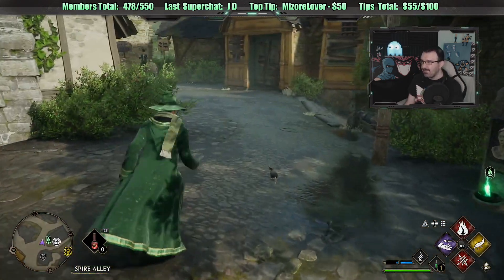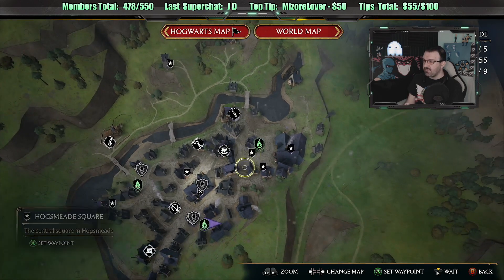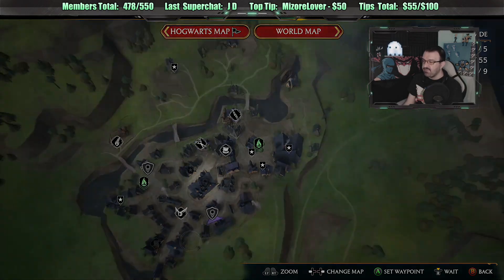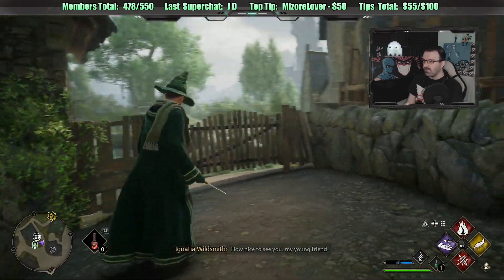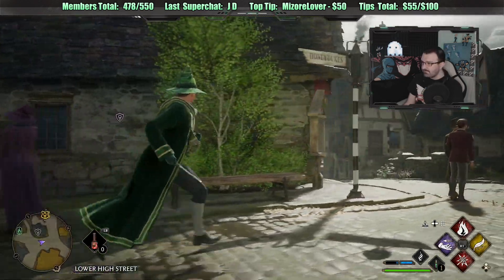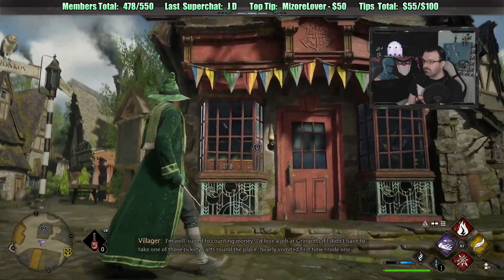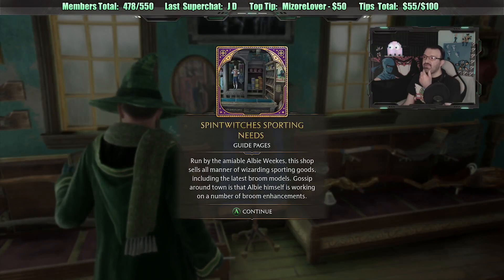Dengar says literally unlock the spell - Depulso on the enemy. I can't wait to Depulso my enemies. Now it says Spintwitches is behind me. Snitches Sporting Needs - it's this building! Spintwitches Sporting Needs, run by the amiable Albie Weeks. This shop sells all manner of wizarding sporting goods including the latest broom models. Gossip around town is that Albie himself is working on broom enhancements.